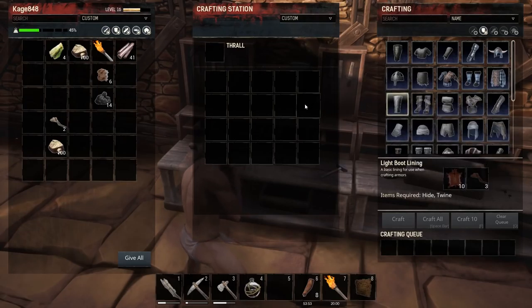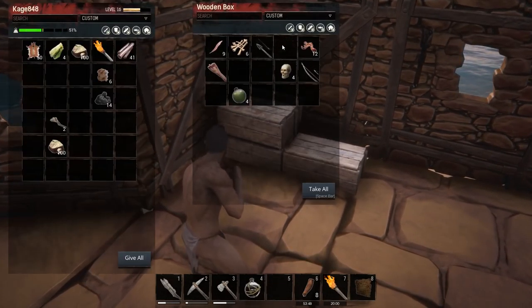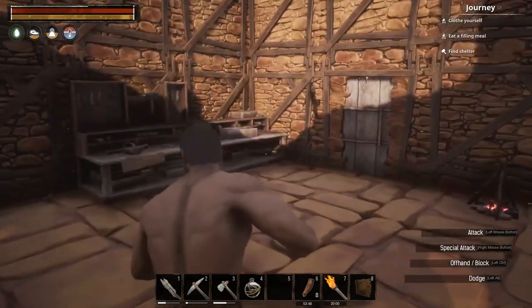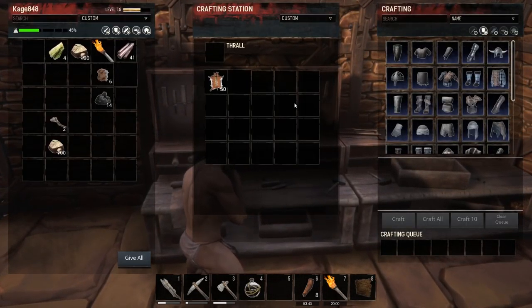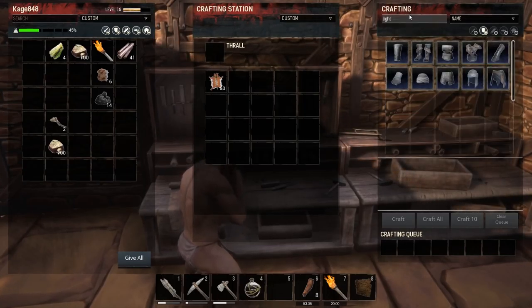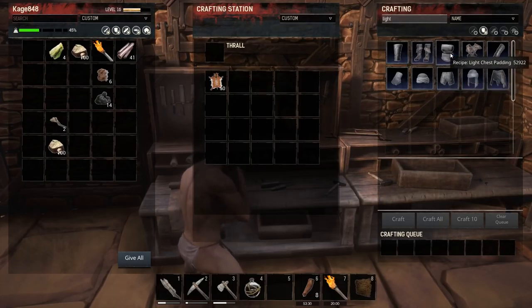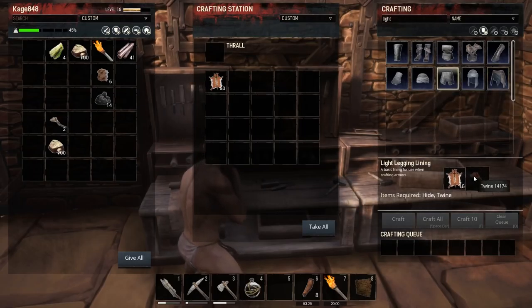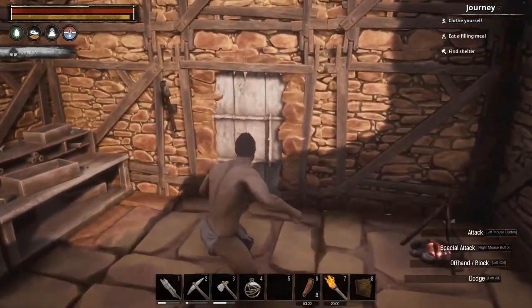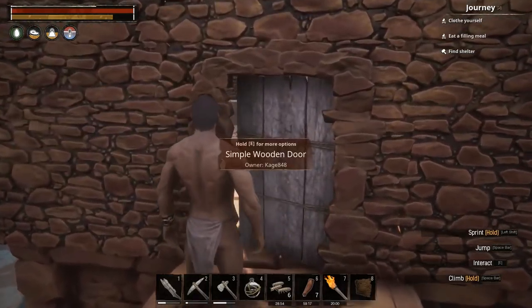Here we go — light boots. Those use regular hide, which I've got plenty of. I already have quite a bit of hide and I like killing things, so that works out. Let's filter by 'light' to find all the light armor. First, let's get pants. That needs light lining and chest padding — so I need to craft those components. Let me get some more twine.